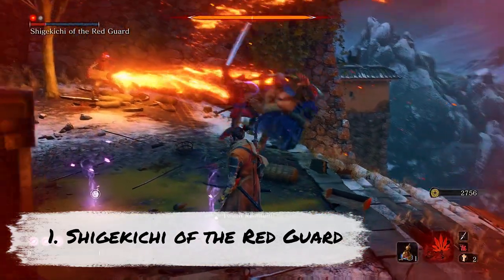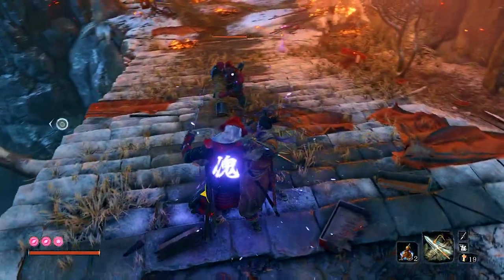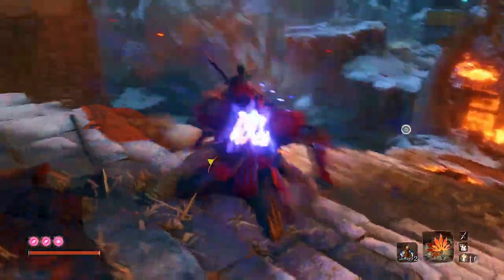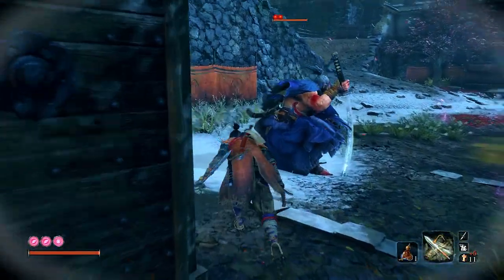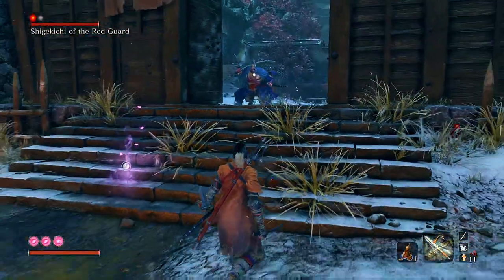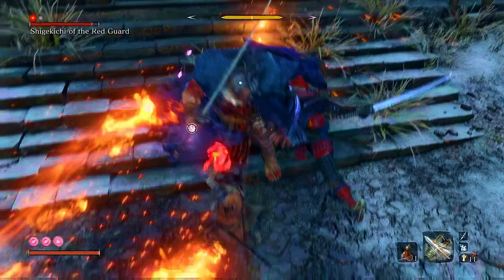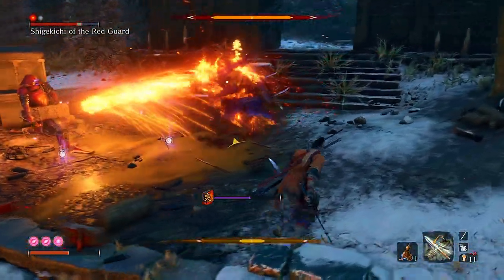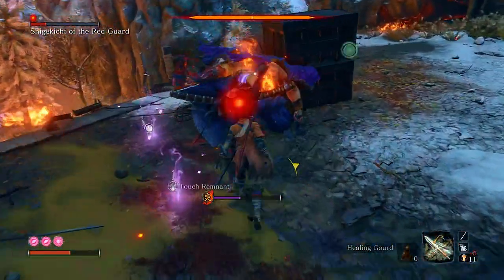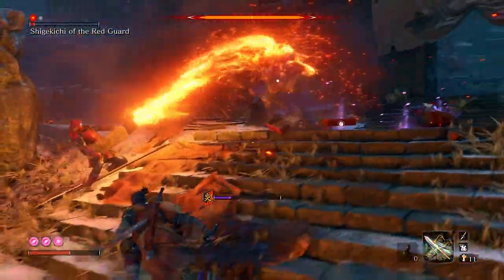Taking the number 1 spot for me is Shigekichi of the Red Guard and the Flame Throwing Puppy. In all fairness, any of the top 3 could have taken the number 1 spot, but because of the creativity behind this, this one's number 1 for me. As the dual wielding ninja gets to the top of the stairs, turn him into a puppet. Immediately after, you can use the divine abduction tool to turn the flame throwing guard into a puppet too. But this big guy has some incredible health because of his armour. Using the spear prosthetic tool, you can strip off his armour completely, which lowers his defence allowing you to do some serious damage. If you're lucky, one round of puppets is enough to do the job — one puppet is burning him alive and the other is slicing him up from behind. Although this one's not too difficult to pull off, watching this flame throwing overpowered puppet in action is something else, and is worthy of taking the number 1 spot.